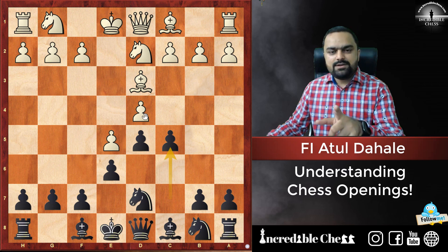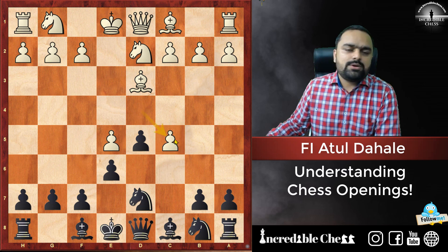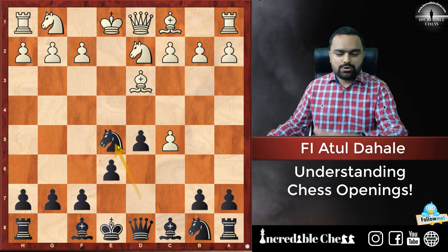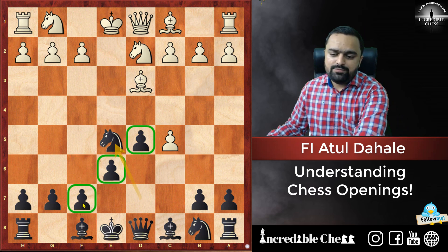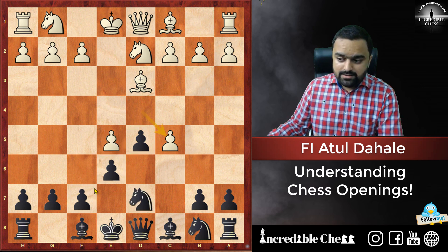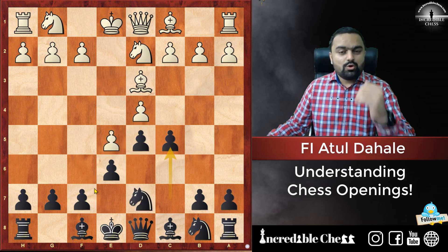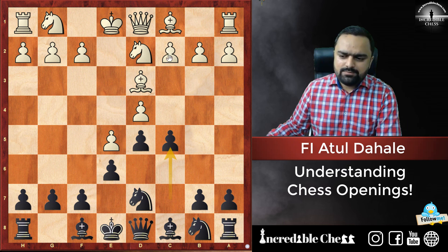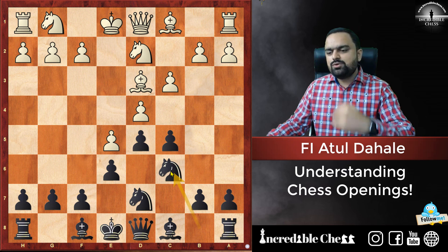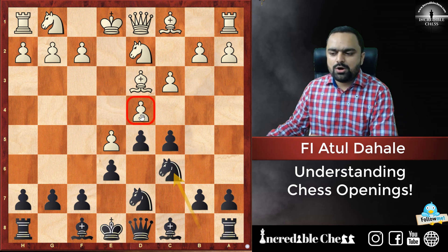The point is that if the opponent captures on D4, we don't need to recapture on C5 — we can simply capture the pawn on E5. The center is broken and with those beautiful pawns in the center you are going to have great play. You have already won the opening battle. So White plays C3 and we play Knight C6, continuously putting pressure on the D4 pawn.